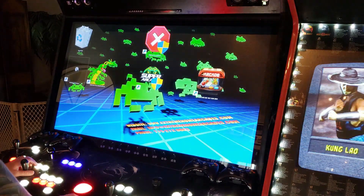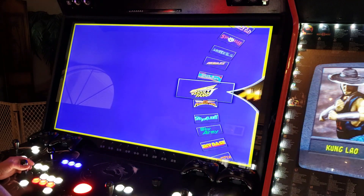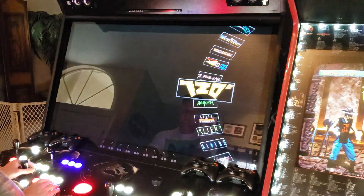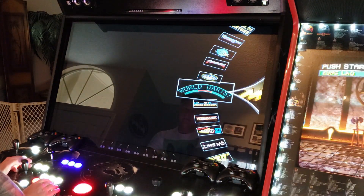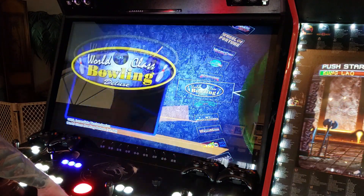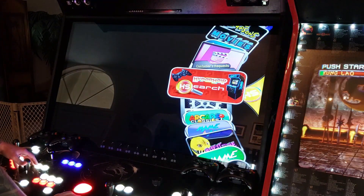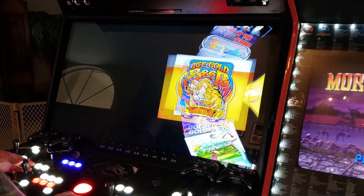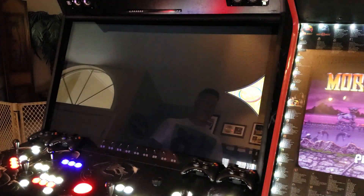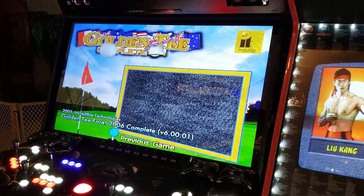There's a little trackball game for you — I do enjoy a lot of trackball games on my machine. Let's go to my favorites list. World-Class Bowling Deluxe is in there, but I've already shown that. Let's go to Golden Tee. This is going to be the highest version of Golden Tee you're going to get on the machine. I know I've shown this before but I'm going to play one quick hole on Golden Tee Complete.